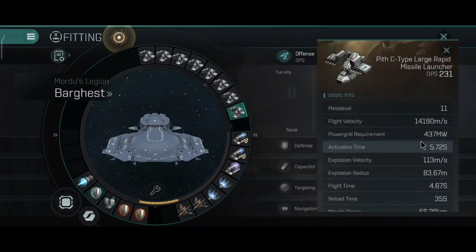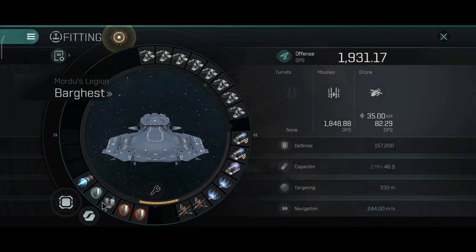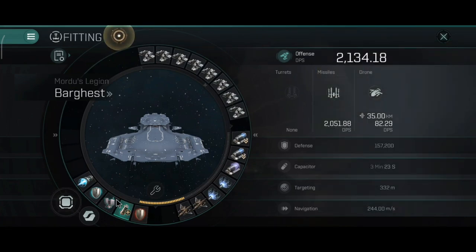The rapid missiles go 14 km/s with 113 m/s explosion velocity and 83.76 m explosion radius. Range is 66.28 km, flight time 4.67 seconds, and reload 35 seconds — still really good stats. I have one missile guidance computer, and I'm really starting to enjoy these modules because of the extra range and the extra damage application.